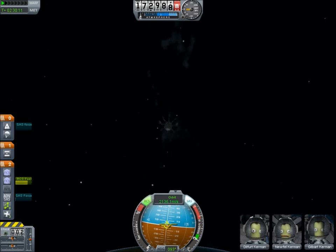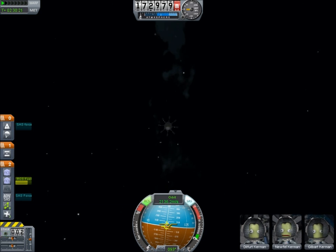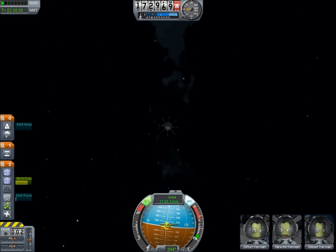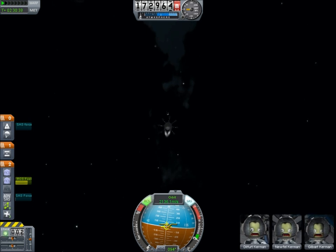Unfortunately, the game randomly decides at some point when you're in visual range that it doesn't want to put up the reticule for you, and I ended up losing it and having to relocate it visually. I wish there was a way to lock that on sometimes. It was easier to find the full ship visually, but a single capsule actually looks a lot like a star,